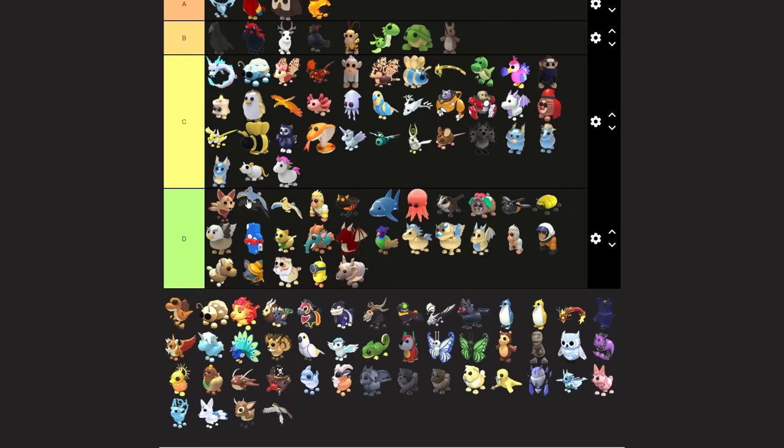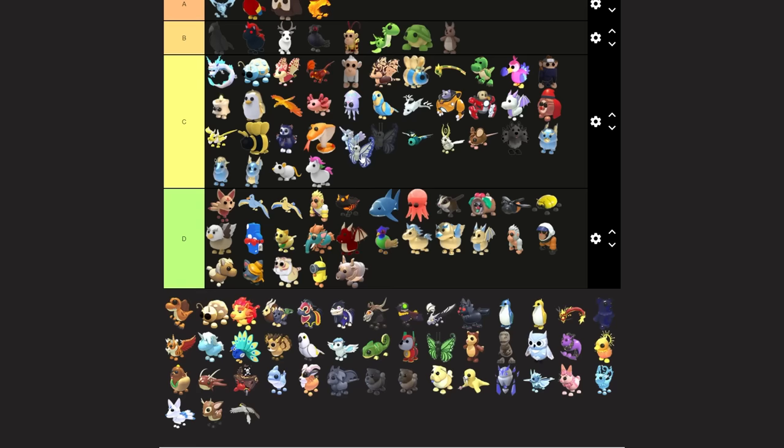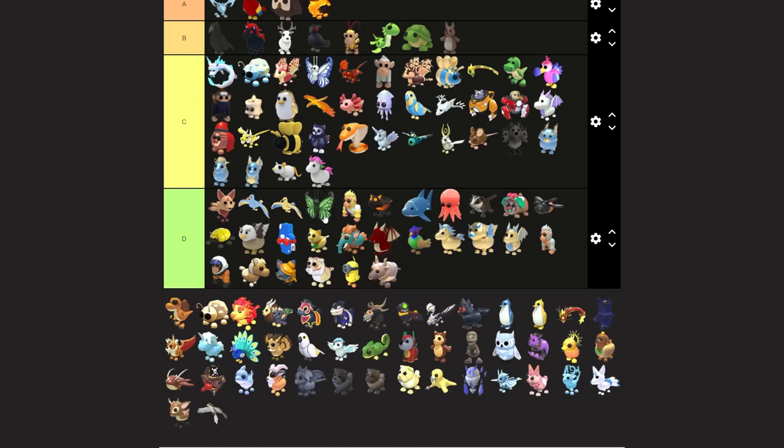Golden albatross is like a D tier pet; same with the diamond albatross - people don't really like trading for these but they're diamond and gold pets so we've gotta rank them somewhere. The diamond butterfly feels like it should have more value but people don't really trade for them - they're not the coolest looking pets. I'll rank it near the lava dragon though.